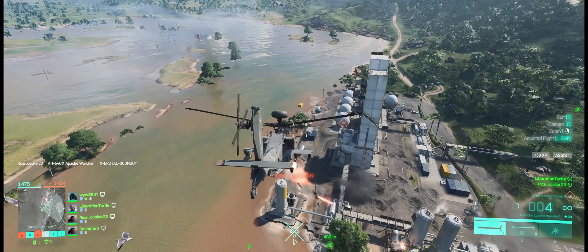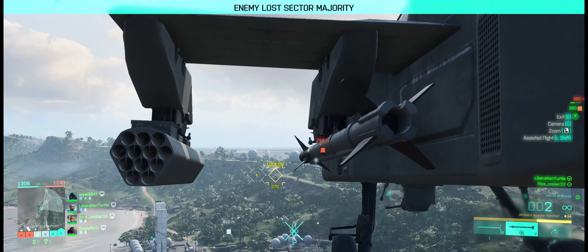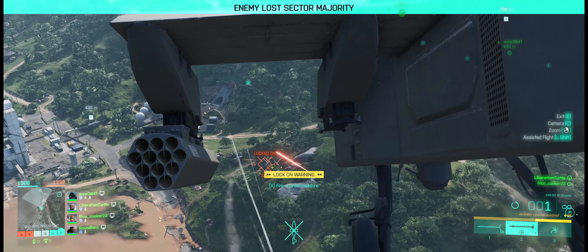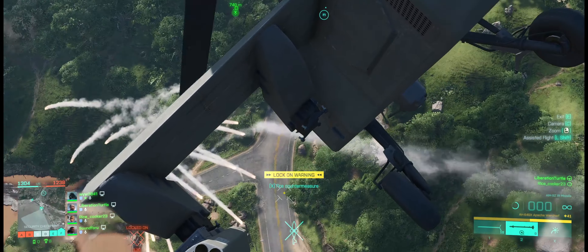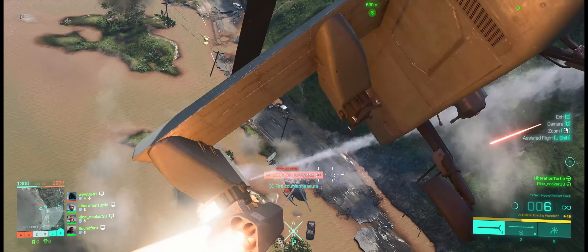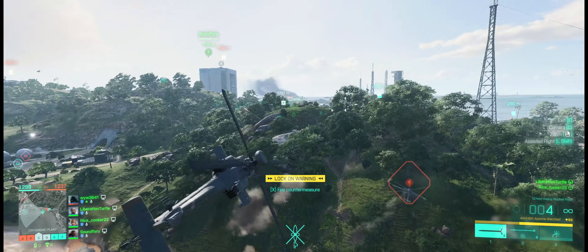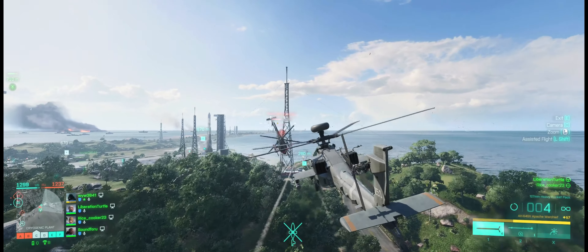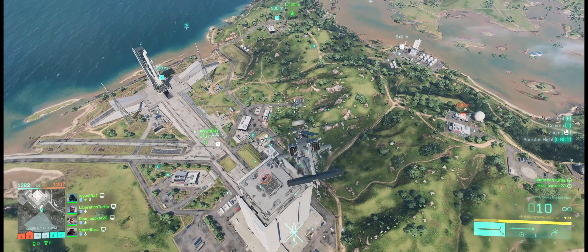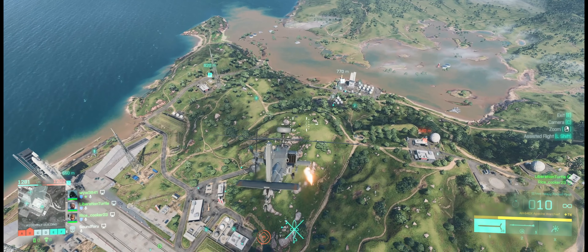You can see that the Apache is extremely deadly to infantry and air targets. You can see this buzzard helicopter, which is way more maneuverable than us — we were able to kill it with maneuvering and the chaingun, which helps so much. Without the gun on the bottom aiming and damaging him a little, I would definitely have to hit him more with the rockets. But it's pretty neat — the Apache's not bad.